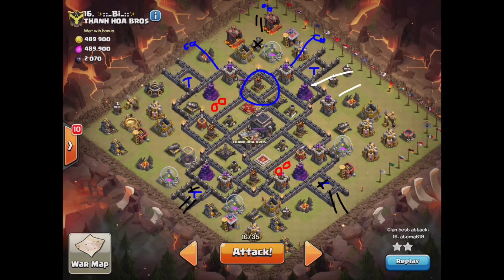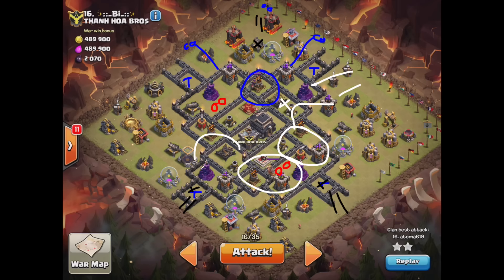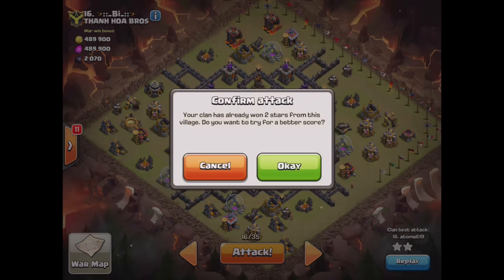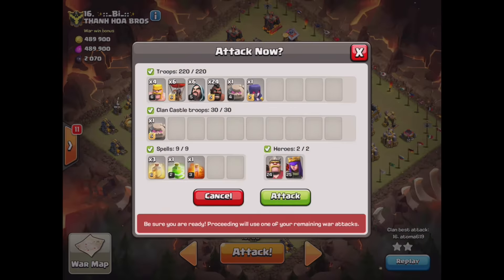I'll bring my hogs from right over here — probably just a two-finger drop, because I want them to come in and get that defense taken out if it needs to, which it probably will. Let them start working their way in and around, and once they get down here I'll have three heal spells to work them around the base. The first one will be needed right about there, the second one for there, and then the third one just on this last part. Should be no problem — hopefully it goes as smoothly as I think it will.